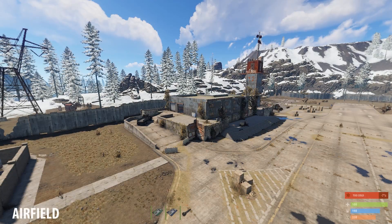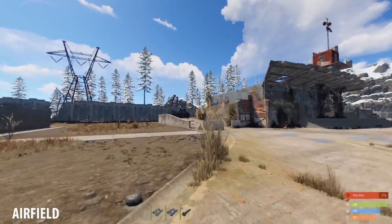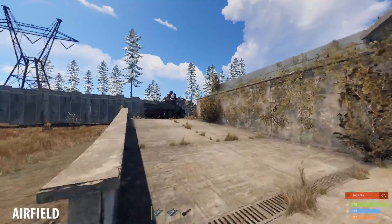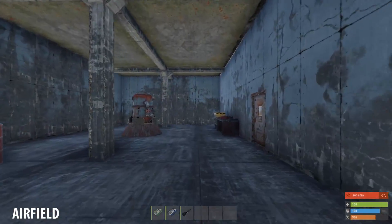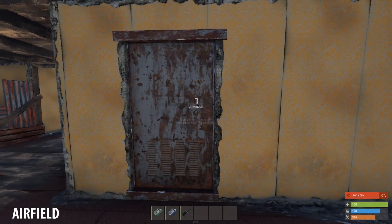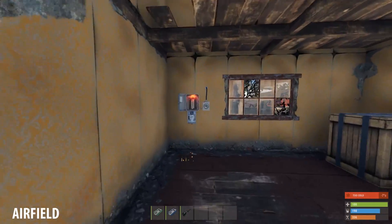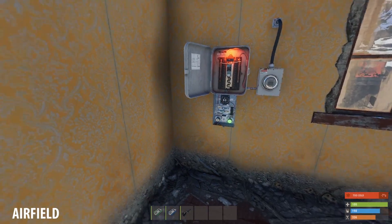This is the airfield. Here you will also need a green key card, a blue key card, and a fuse. Go to the building with a recycler and oil refinery. Walk under the open garage door and then through the door on the right. Enter the very first room on the right and put a fuse in the fuse box. Activate the switch below the fuse box.